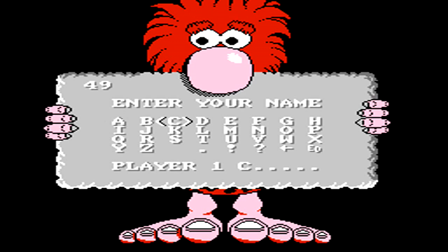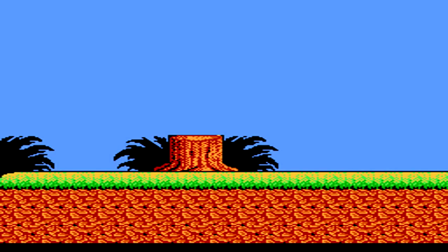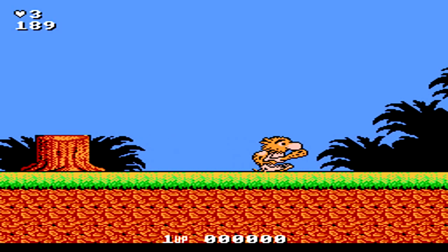So there you have it — the ending to Big Nose the Caveman. Thanksgiving was saved as you end up eating the enemy you just took out. You're then able to put in your name for the high score list, though of course it will be erased as soon as you turn off the game, but it's still a nice little thing at the end. The game then goes right back to the start and you can play all over again. With that, that's going to wrap up this edition of Play It Through. I'd like to thank you for watching, and I hope you enjoyed.